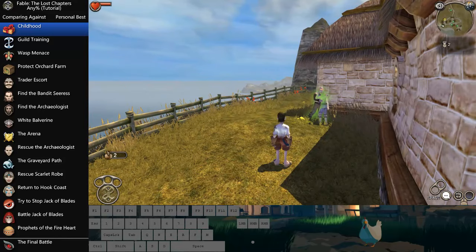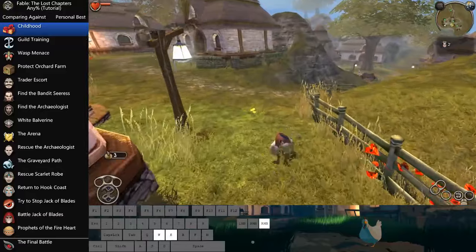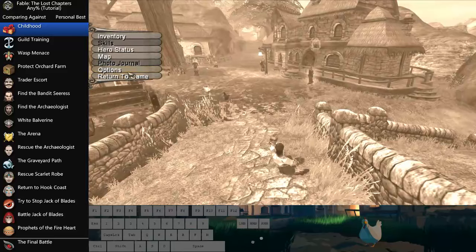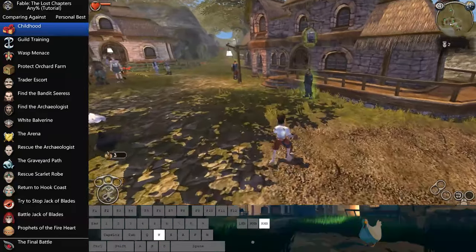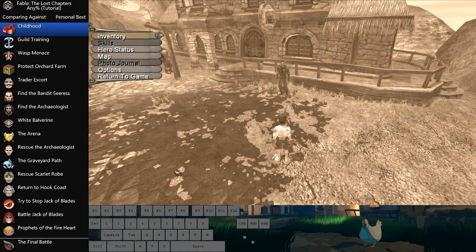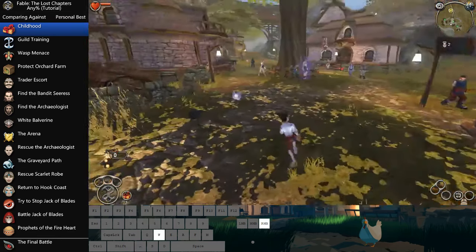An interesting thing you can do: you can actually alternate your interact key and left-click to blaze through dialogue. That's actually important. Why do you have subtitles off? Because if you don't have them off, you're actually loading up the subtitles before you're able to skip the actual dialogue bits. That's why you want subtitles to be off.